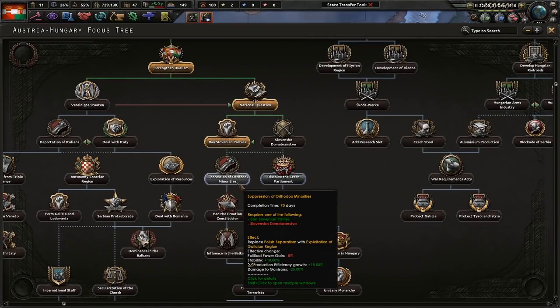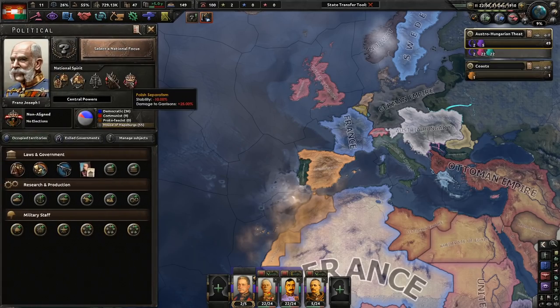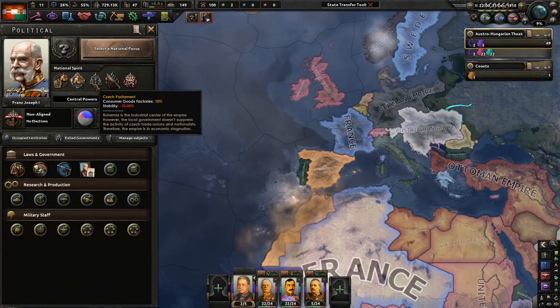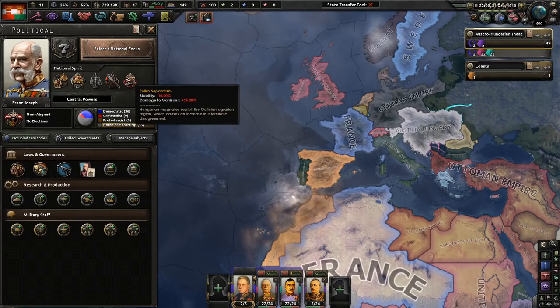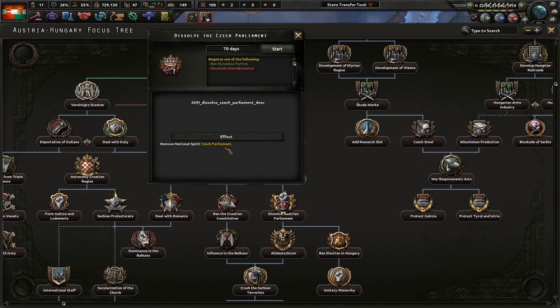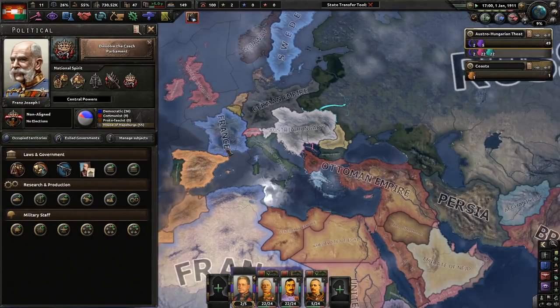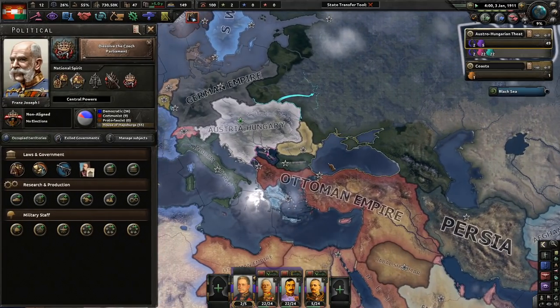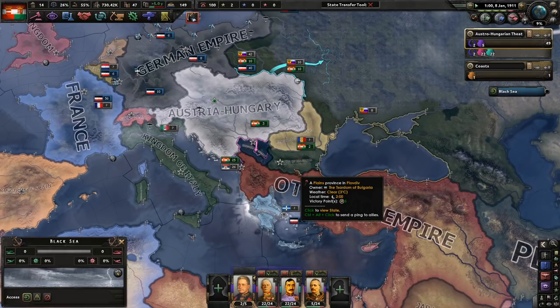Now we can suppress Orthodox minorities, dissolve the Czech Parliament, or modify Polish separatism. Czech Parliament hurts our stability and consumer goods; Polish separatism also hurts stability. I'm going to dissolve the Czech Parliament — a casual 70 days. We're blazing through these focuses as fast as we can because it'll take a while to get to war. On ahistorical, I might need to use console commands to start a conflict.